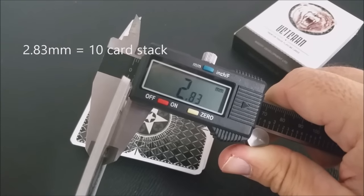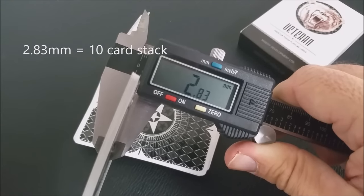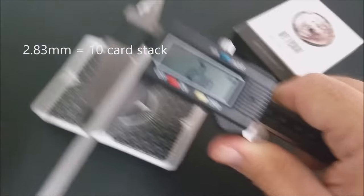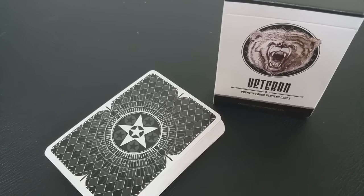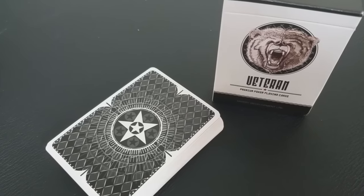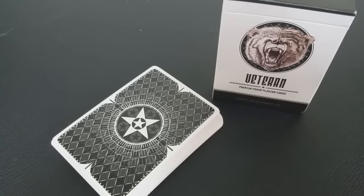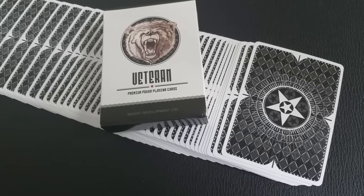The tuck flap has a little white star. These cards are printed by the Legends Playing Card Company on their Emerald finish, which is great stock with great handling. They are standard 2.5 by 3.5 poker-sized playing cards. This was an exclusive Kickstarter deck limited to a 1,000 run, and it is a fully customized deck of 54 cards and two jokers.